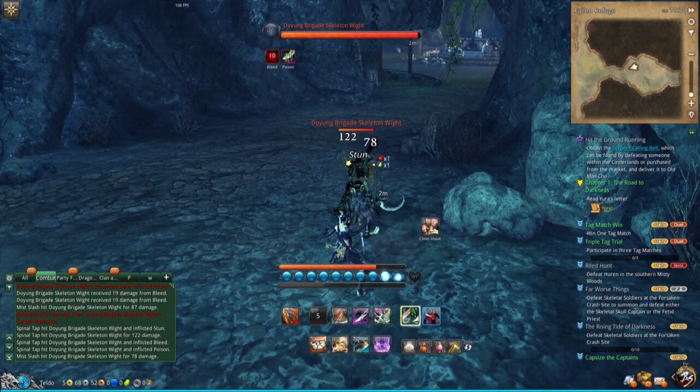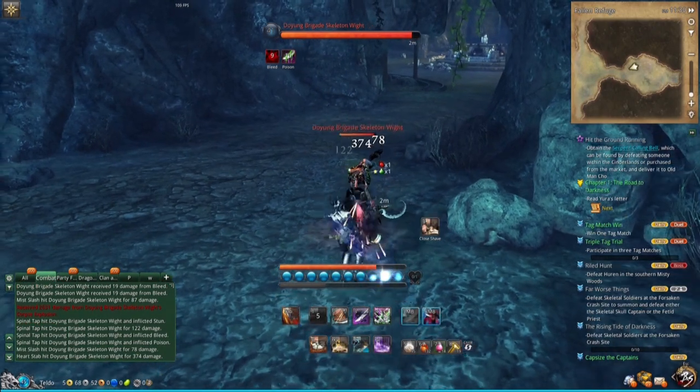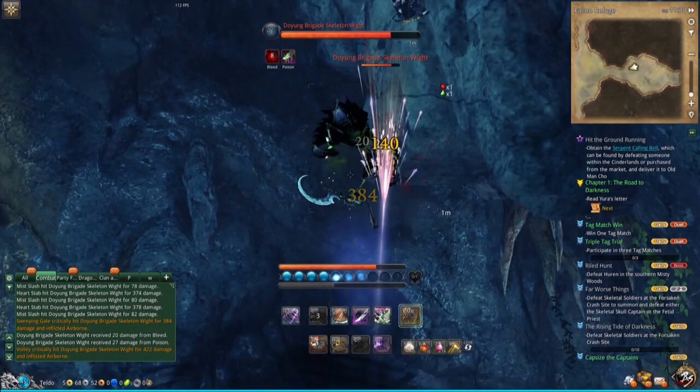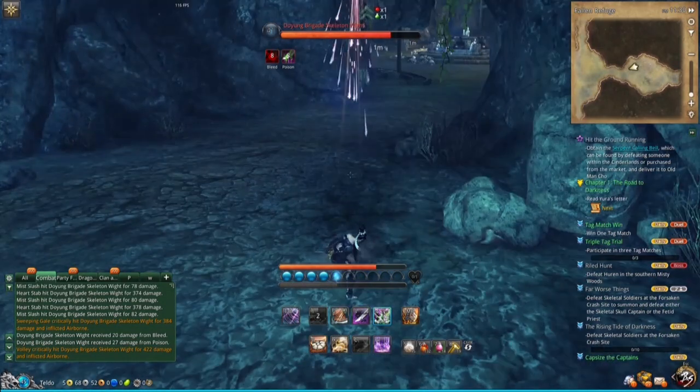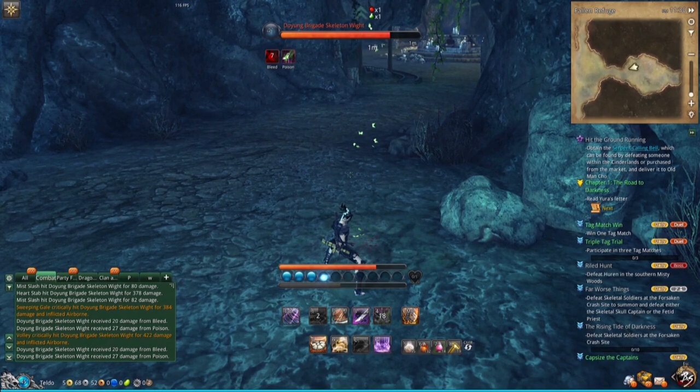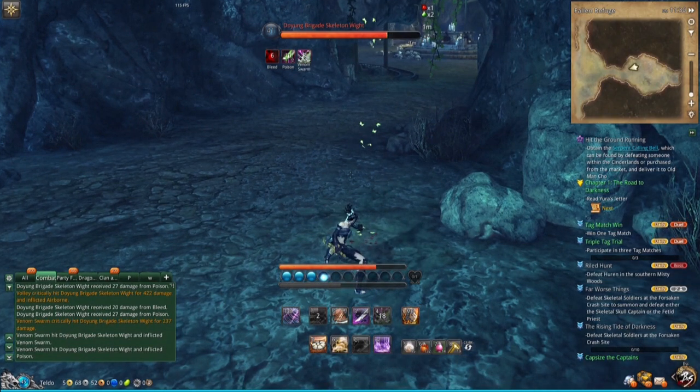You can get two to three of those in before you have to do the next step. Then you knock him into the air. When your opponent is in the air, your left-click turns into an air combo — you want to do that once, as it prolongs the CC animation a bit longer. Then, once it's done, you want to spam your 4 ability as fast as possible to put poison on your opponent, and then you web your opponent.